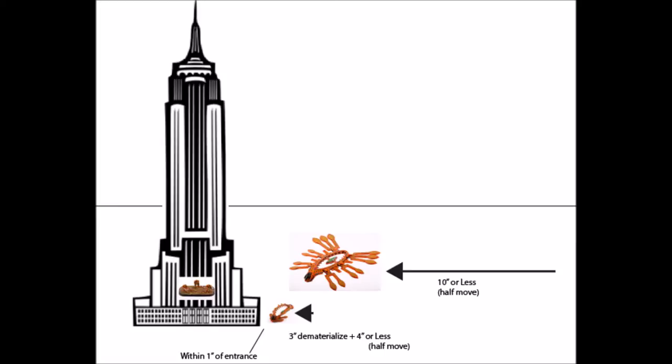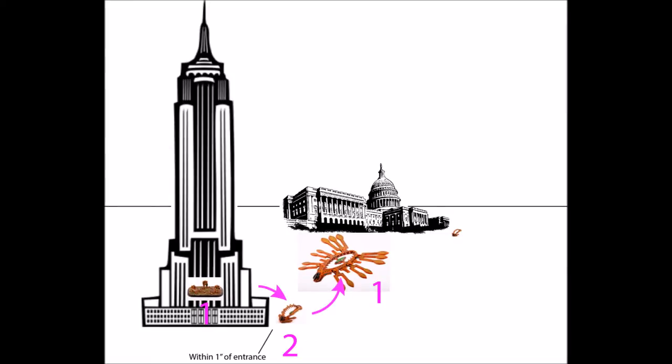Here I have a graphic showing an Eden medium gate moving ten inches or less, then dematerializing the Haven Terra Gate. The Haven deploys three inches and gets its half move, and as long as it's within an inch it can then dematerialize Braves directly into a building — pretty similar to what's going on with other factions.